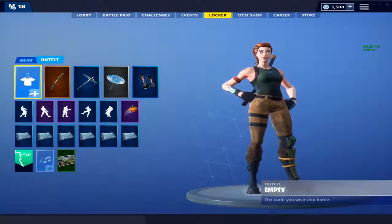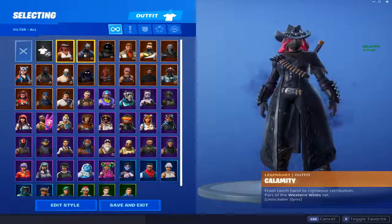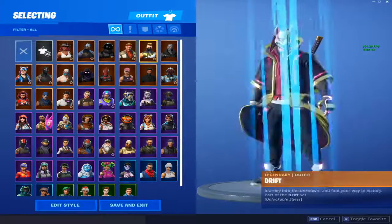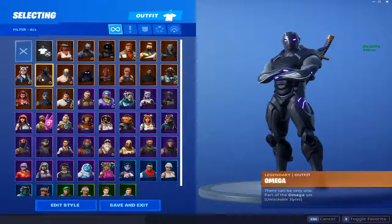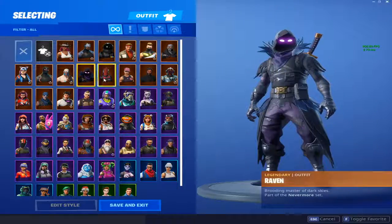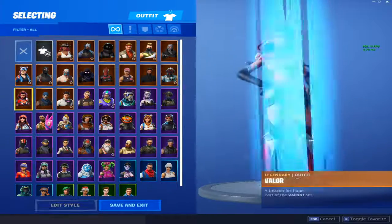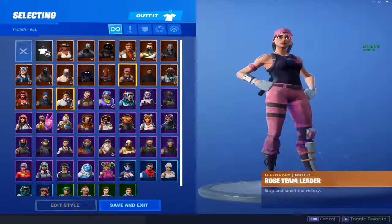Alright guys, we're first going to look at the skins. I have a good amount of skins right here — not that many, but yeah. So we got Calamity fully maxed, Carbide fully maxed, Dark Blazor, Dire, Drift, Havoc which is part of the Twitch Prime set, Lynx — got our blue Lynx — Omega, Rack and Rock maxed, Raven, Red Knight, Rose Team Leader, The Reaper, The Visitor, Valor, Warpaint which is the Save the World game skin. So is the Red Knight.